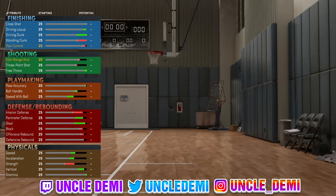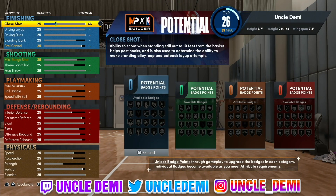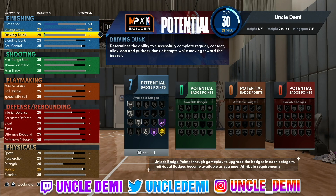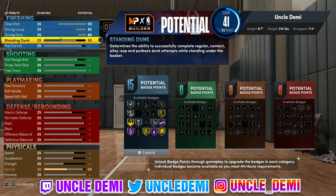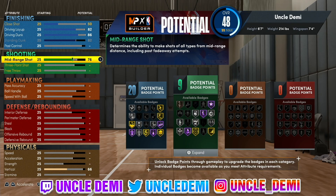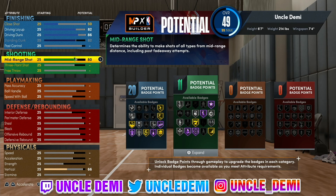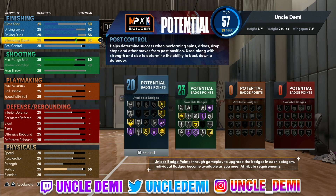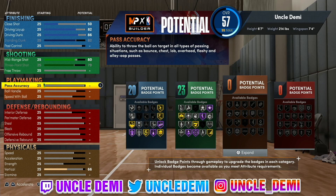We're going to go just 50 on the close shot, then 82 on the driving layup, then 86 on the driving dunk. Go ahead and max out that standing dunk to 82 for 20 finishing potential badge points. Then we need to get 80 on the mid-range to get that Hall of Fame sniper. Max out your three-point shot to 79. We're skipping free throw — I'm a park player, but if you want free throw, just drop your standing dunk and adjust accordingly.